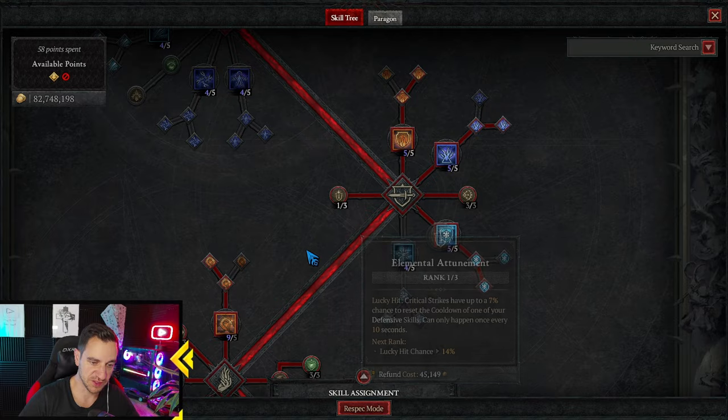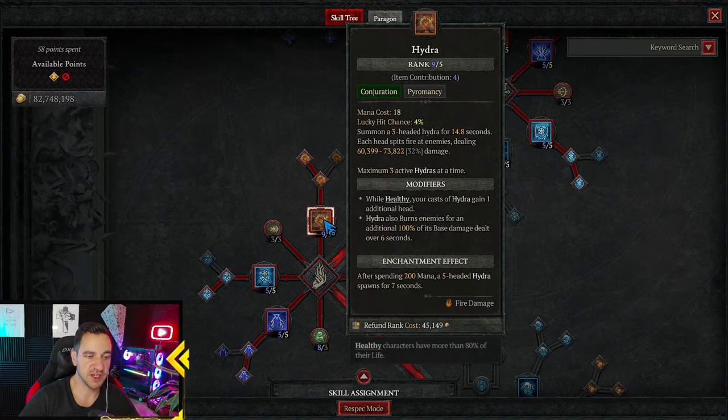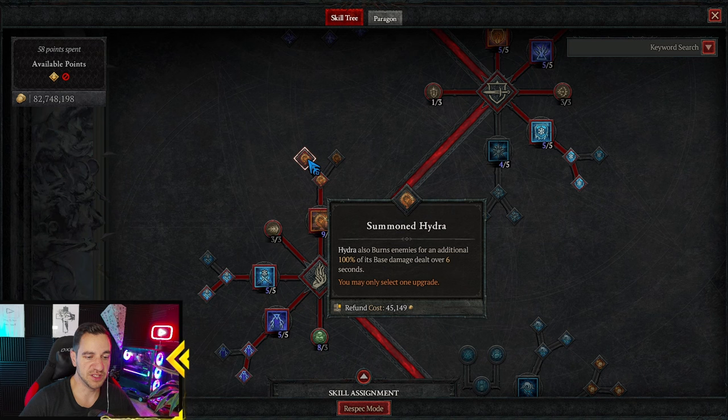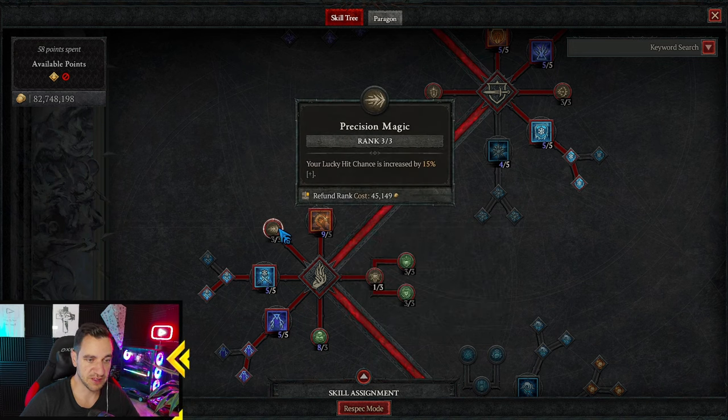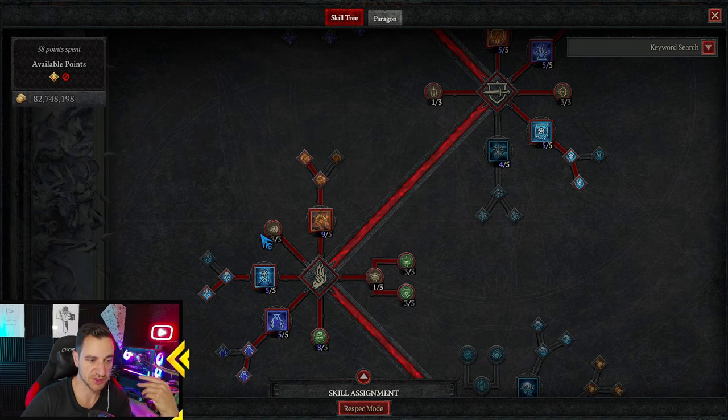Glass Cannon always — you always go for this. Then we have five points into Hydras. I went with Summon Hydra, which means Hydra also burns enemies for an additional 100% of its base damage dealt over six seconds. We want this. The key thing is Lucky Hit, which helps us immobilize — even more crowd control, because the Hydras can immobilize.